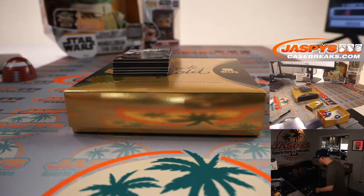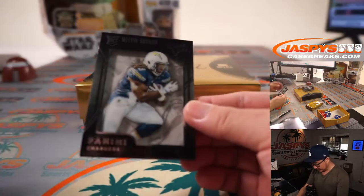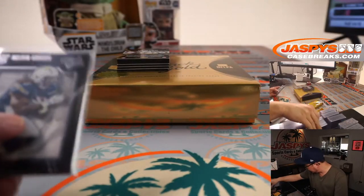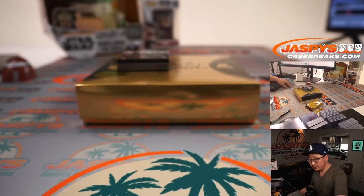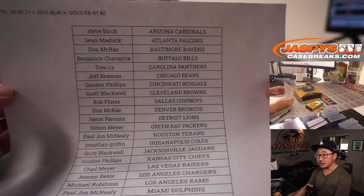I'm going to need slider boxes for those two thicker cards there. We'll just have the shipping team take care of it. There's Melvin Gordon to 99. I don't even know if I have enough top loaders — this top loader shortage is real, boys and girls. That's for Jeremy and the Chargers.